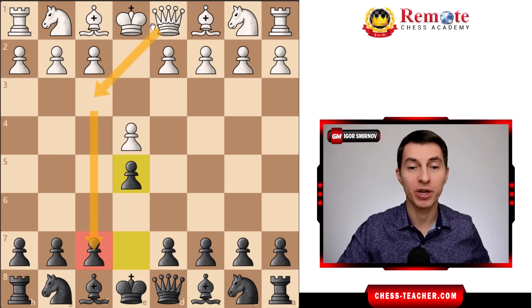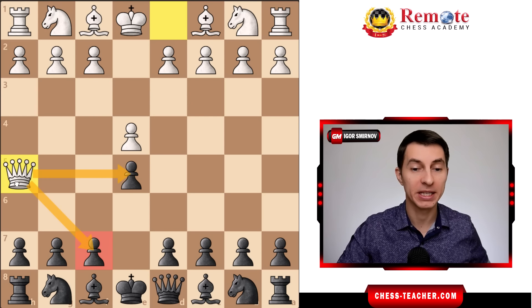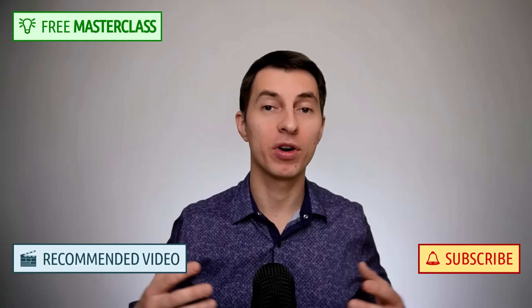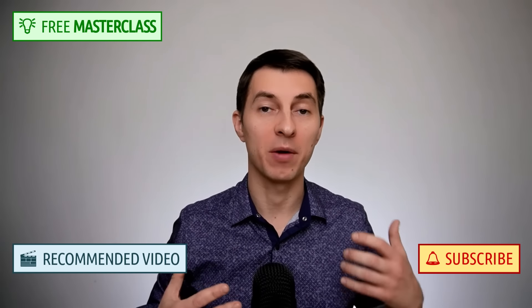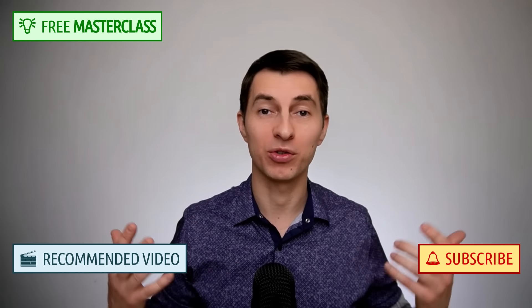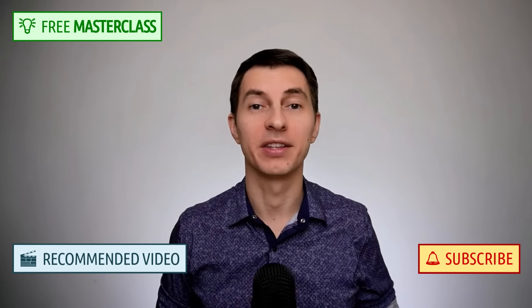You may be wondering: what about the move queen to h5, which is also extremely common? It targets the pawn on e5 and potentially prepares for that Scholar's Checkmate idea with bishop c4. Well, I recently recorded another video about that showing you how not just to defend against it, but how to be brutal and completely refute this idea — you may wish to check that out by clicking the link.